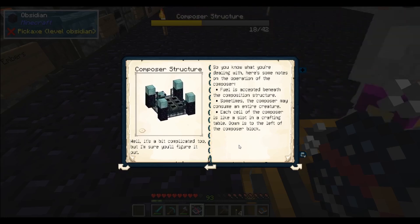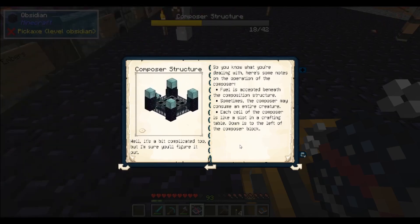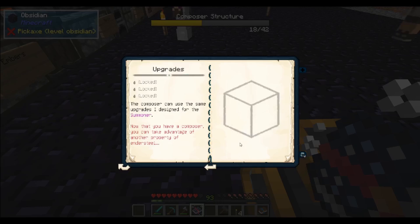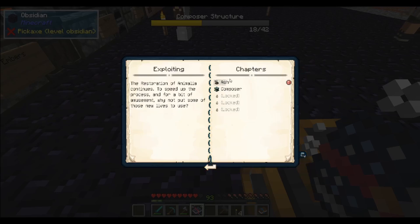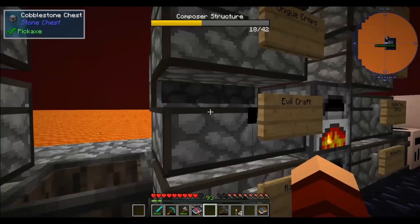Here are some notes on operation: fuel is accepted beneath the Composer structure. The Composer may consume an entire creature. Each cell of the Composer is like a slot in the crafting table, down to the left of the Composer block. It might be these Ender Steel bars — the ones I used to make the mob spawners. They're kind of grayish, look like a puzzle piece almost.